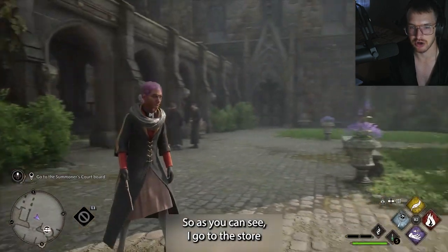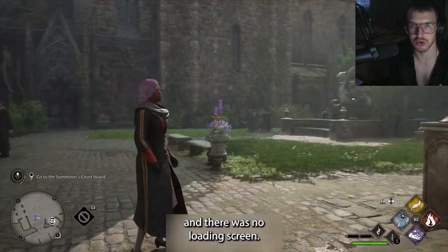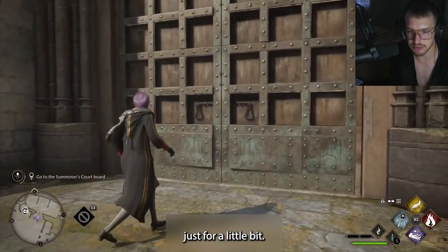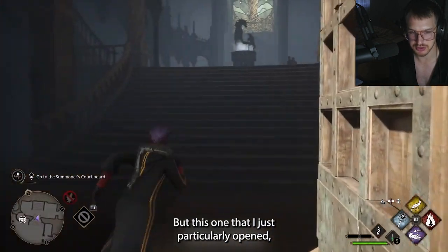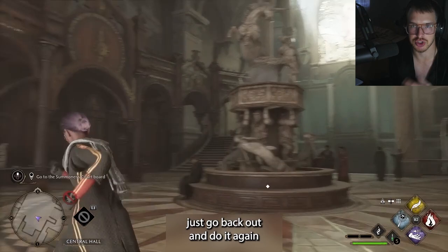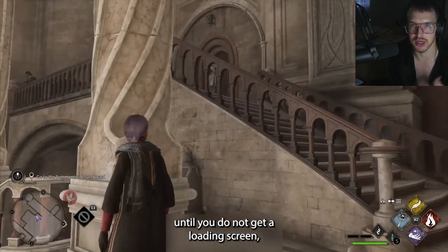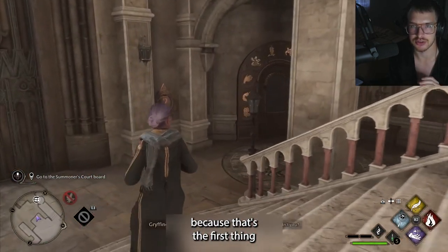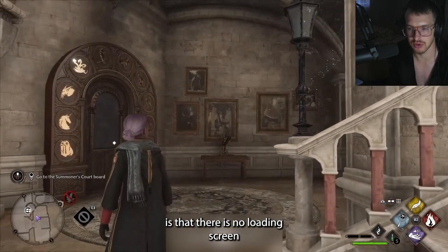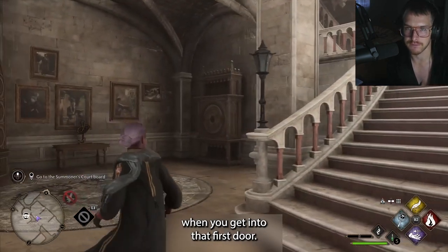As you can see, I go to this door and there was no loading screen. Every other door you open throughout this game will have a loading screen just for a little bit. But this one I just opened — there was no loading screen. If you do get a loading screen, just go back out and do it again until you don't get one, because that's the first thing you need to make sure of when doing this glitch: there is no loading screen when you get into that first door.